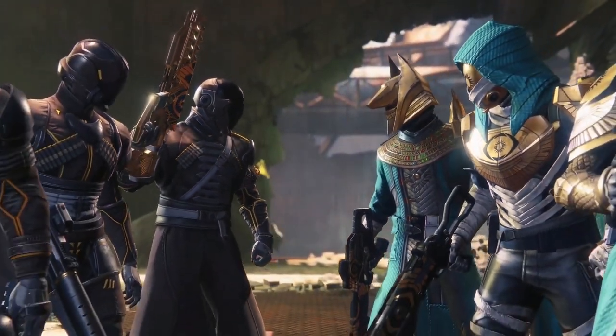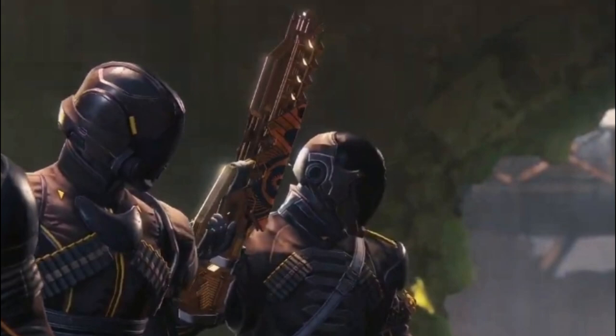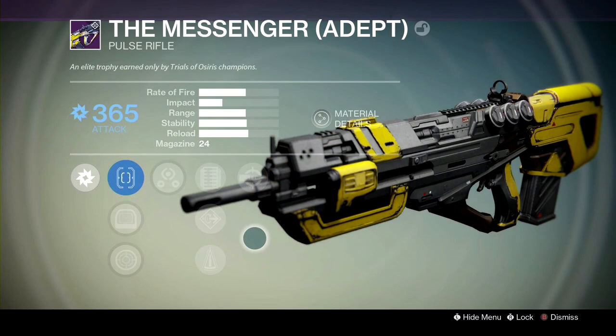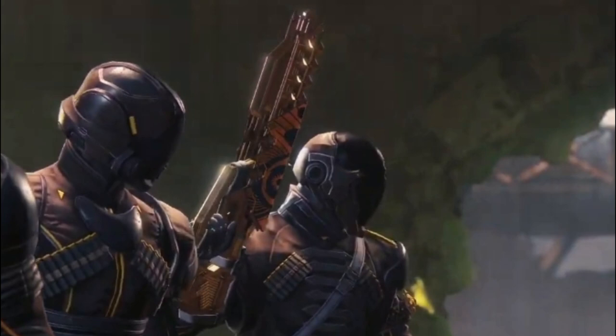Next up we have the infamous Trials Staredown, and we see a few other weapons here. Likely the Warlock on the left is using the Messenger — that was the pulse rifle from the original Trials. But it very much also looks like it could be an Outbreak Perfected, or potentially an ornament for the Vigilance Wing, which is already Osiris-themed in and of itself. So I'm not 100% sure what that is.